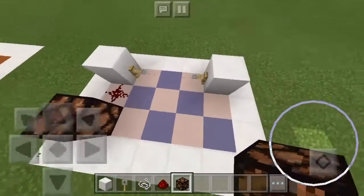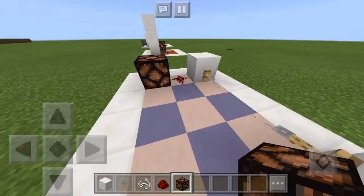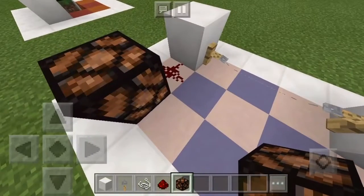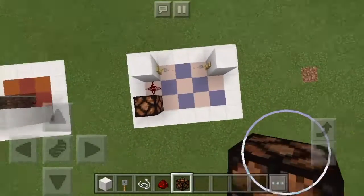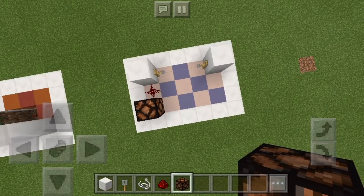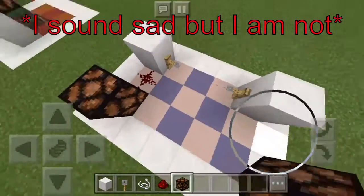Then bring the redstone over into a lamp or whatever you want to power. When you walk over the tripwire, it powers it. You can also use a T flip-flop like I mentioned — that video will be at the end. Remember to like the video so we can hit the goal and get a shoutout. Thanks for watching, see you next time.